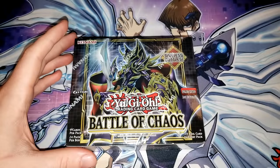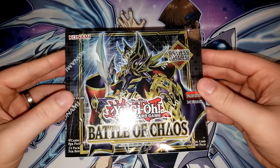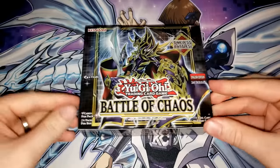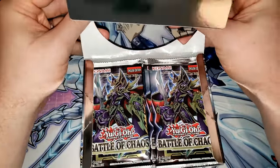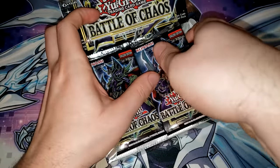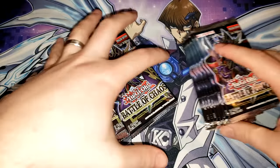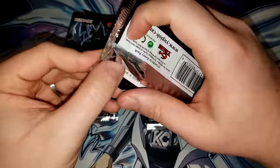We'll open one of these in today's video. Battle of Chaos has a ton of cool stuff — new Dark Magician support, new Blue Eyes support, new Vampire support, a new World Premiere archetype, and that new Dino archetype as well. If you're interested in learning more about the Blue Eyes and Dark Magician support, Tombox and I did a video on the official Yu-Gi-Oh! channel where we dueled using those decks, and yesterday I posted a Blue Eyes deck profile on my channel. Anyway, without further ado, let's start opening these packs.